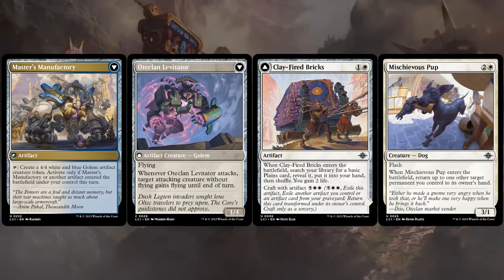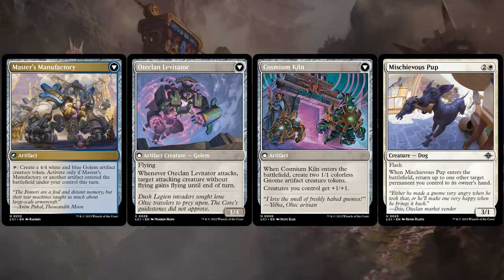So these are all great if the game goes long. Cards like the Mischievous Pup are also great in this archetype, as it can pick up one of our artifacts after it already provided a bit of value so we can redeploy them, but it can also save some of our creatures from removal.